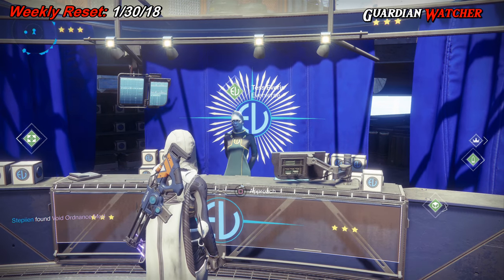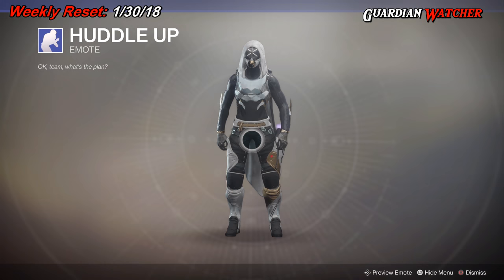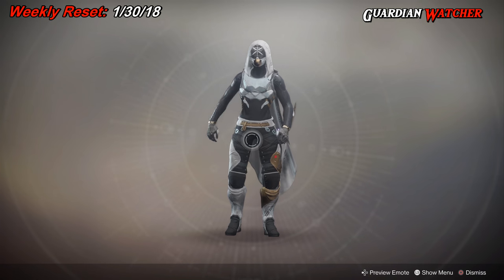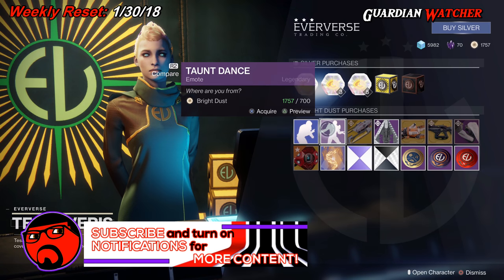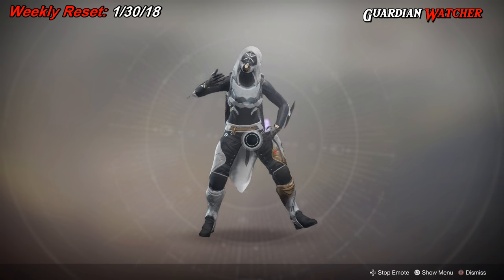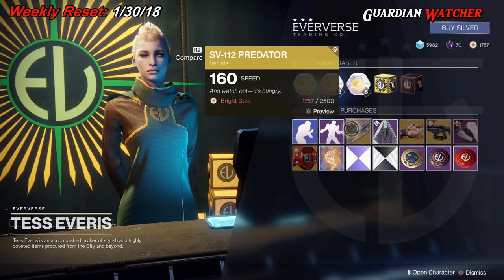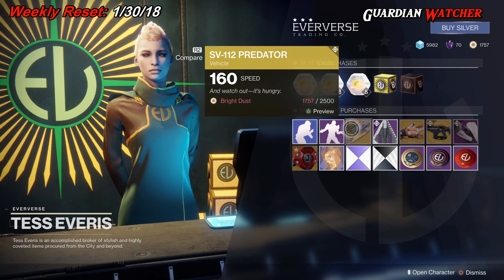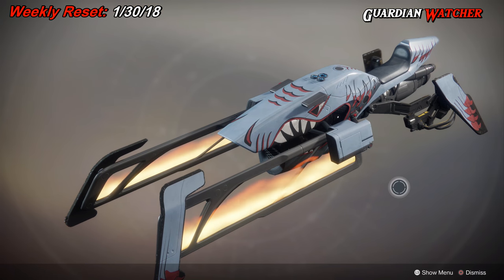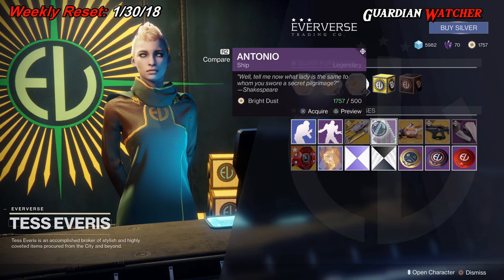Before we check in with Lord Saladin, we're going to see what Tess Everest has at Eververse this week. For Shaders, we have Huddle Up as well as Taunt Dance. For Vehicles, we have the SV-112 Predator, which is an actual exotic — a nice looking exotic sparrow. For Shipped, we have the Antonio.